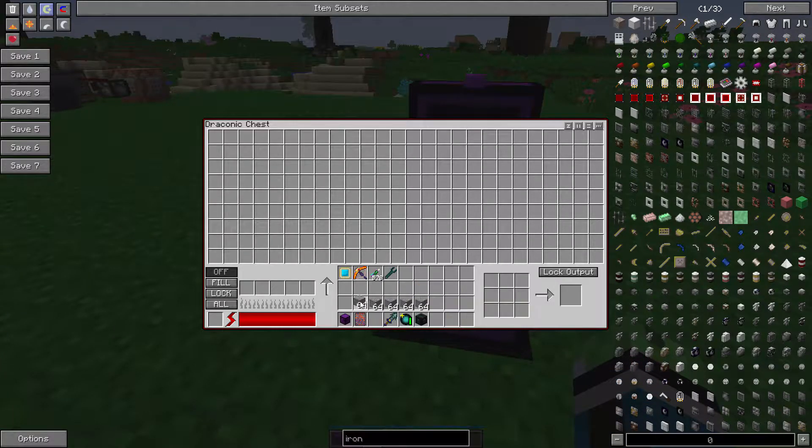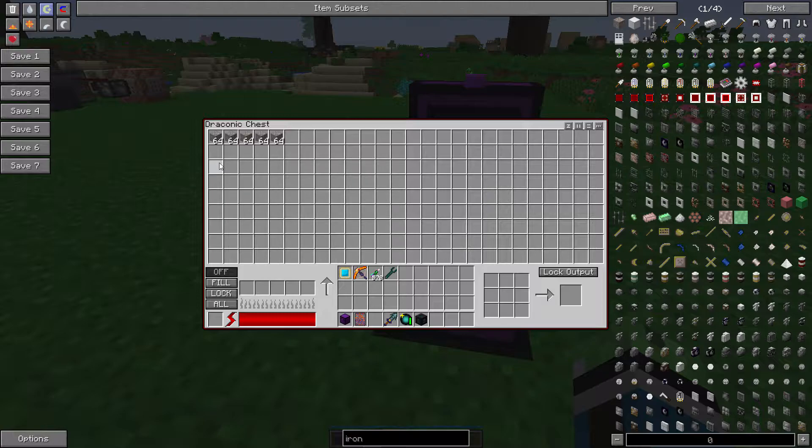Let me put this iron in here. I clearly don't know what the auto-feed does — I think I just need to manually put these in here. How many does this do at once? This looks like it does five at once, especially if one slot is full. That's really good.